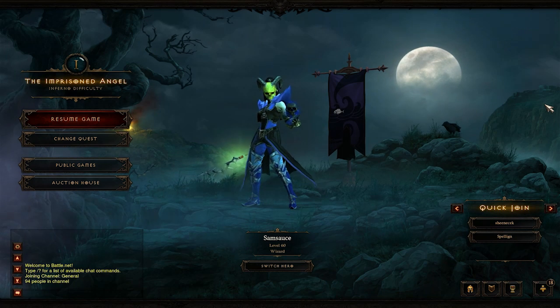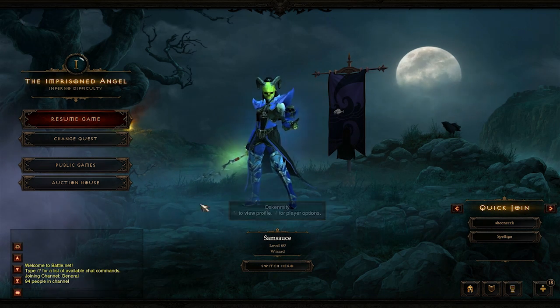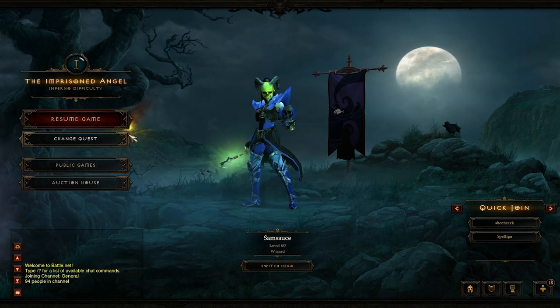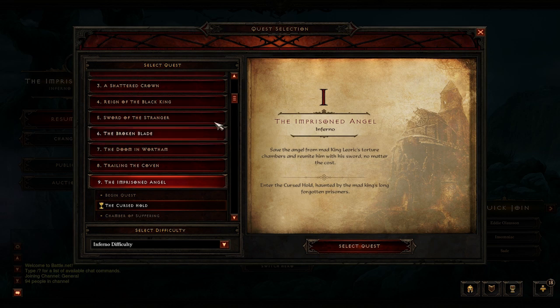Hello guys and girls, welcome to another Try Hard Diablo 3 guide. Today we're going to be covering Acts 1 through 4 and the Inferno Difficulty Hotspots. It's going to show you how to get the most loot per hour and the most Elite Packs per hour. We're going to start with Act 1 today.